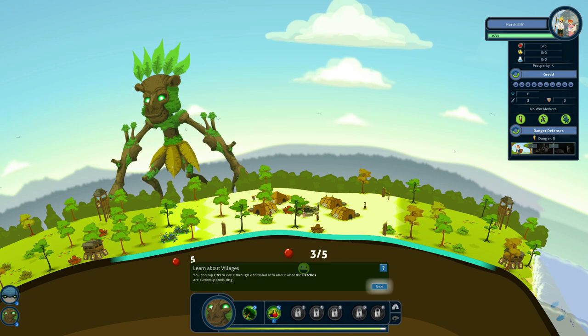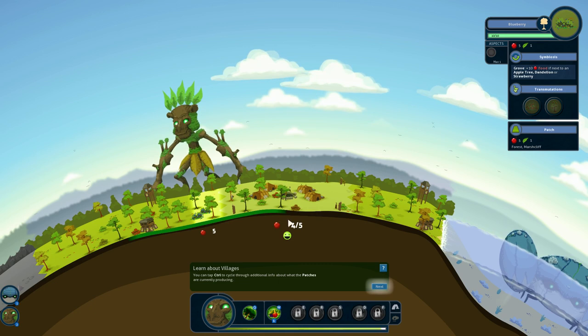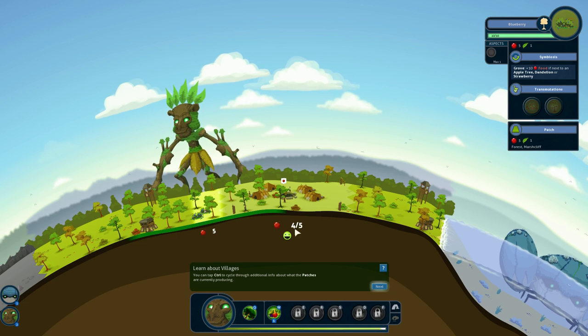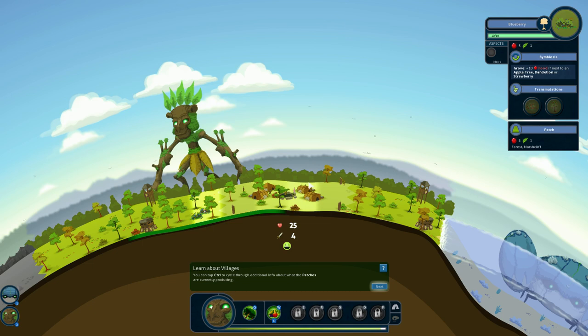You can also tap Control to cycle through additional information about what patches are currently producing what. Right now we can see that this patch here — I made it into a blueberry — it's providing 5 food. The village is getting a total of 4 out of 5, meaning it's currently utilizing 4 of a potential maximum of 5. The further away this number is from the maximum, the quicker it will bridge the gap. We can also see the health of the village is at 25, with 4 offensive strength and 5 defensive strength.